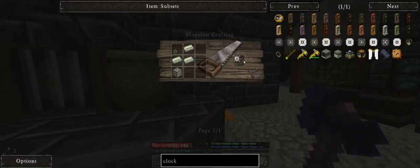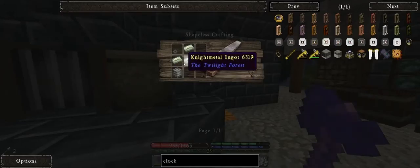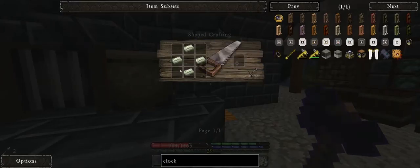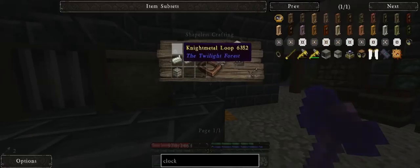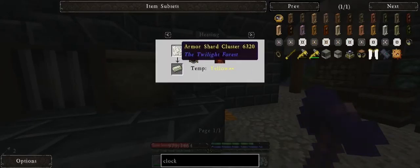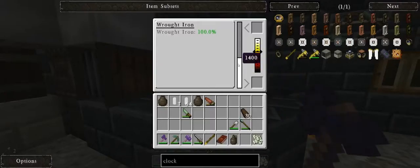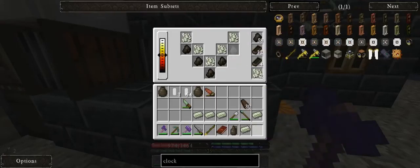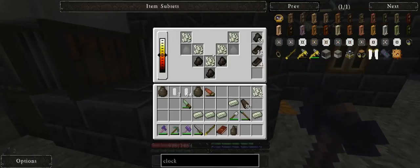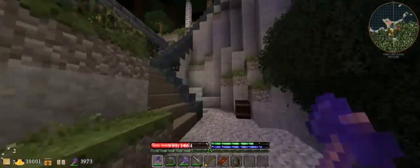We need a block and chain, which requires a block of night metal and three ingots, and then a night metal loop which is four more ingots. I did actually get a night metal loop from one of the mob drops. To get these night metal ingots you need armor shard clusters, which is nine armor shards. I've gotten quite a few from killing these mobs. I do have plenty, and I actually will have enough. I have a loop, which I want to get real quick.